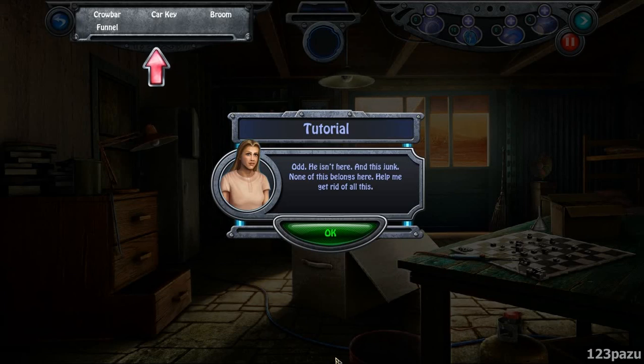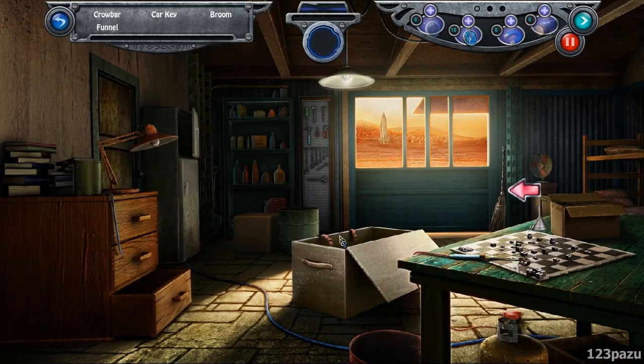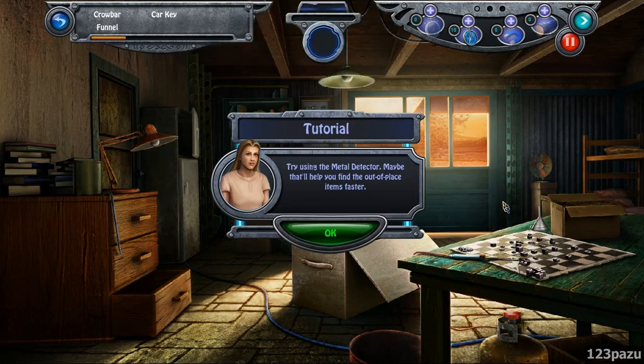Odd. He isn't here, and it's junk — none of this belongs here. Help me get rid of all this junk. Try using a metal detector; maybe that will help you find the out-of-place items faster.